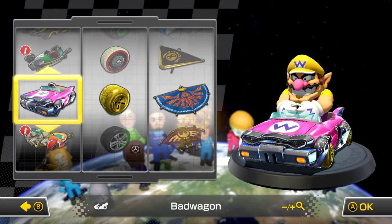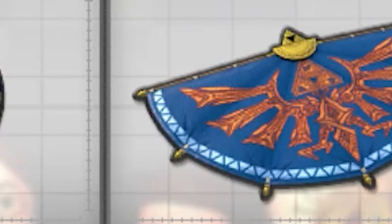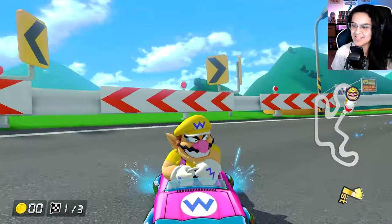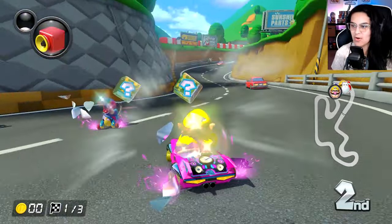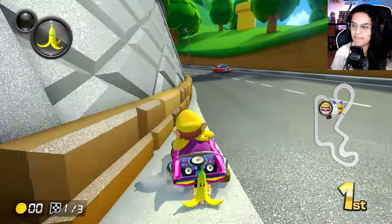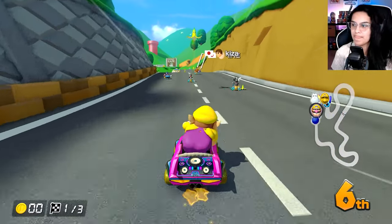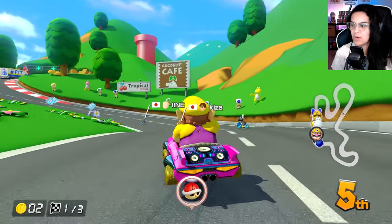I'm switching over to this combo of Wario, the Bandwagon, Gold Tires, and the Hylian Kite. This combo looks pretty sweet though — look at this thing. The drifting is terrible, I'll be honest. It takes forever to charge up a drift. But it's actually a pretty powerful drift — the boost on the drift is incredible.